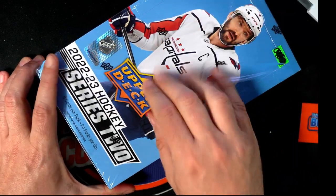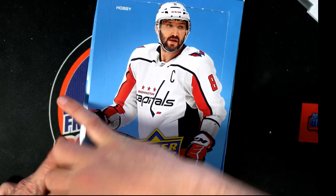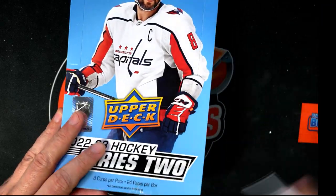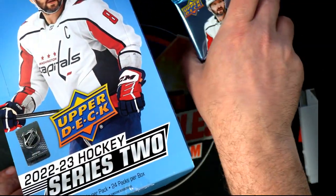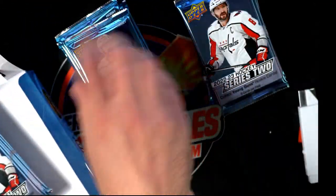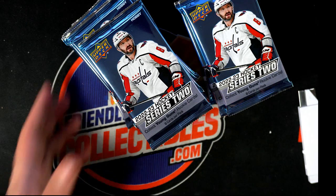Stack these up, instant pack rip action! Let's do a Series 2 hockey instant pack rip. Let's pull something amazing — we've got a sticker on here. There are 24 packs and you can pick two numbers, one through 24.